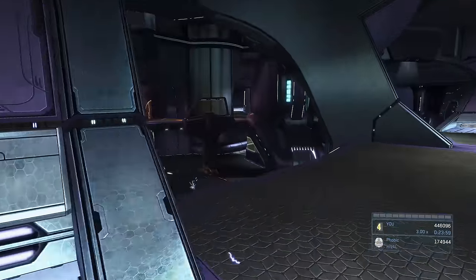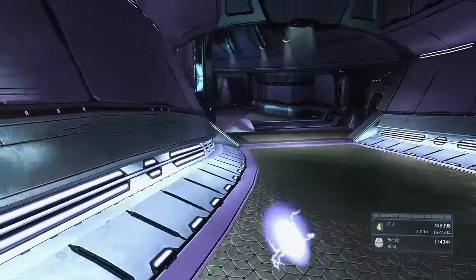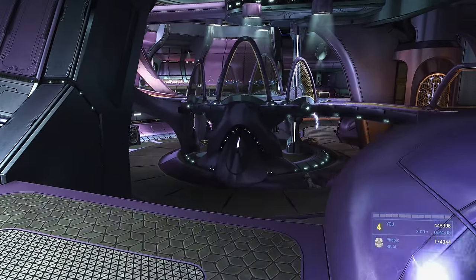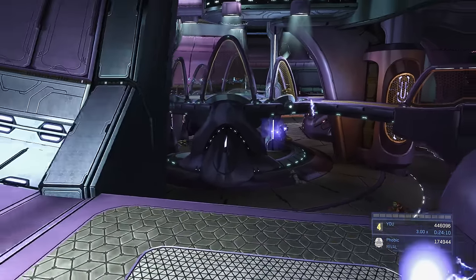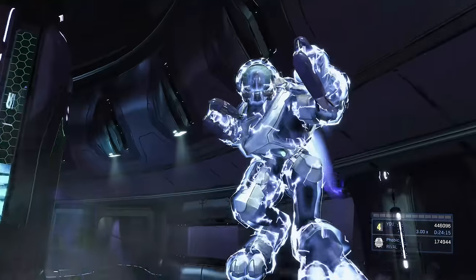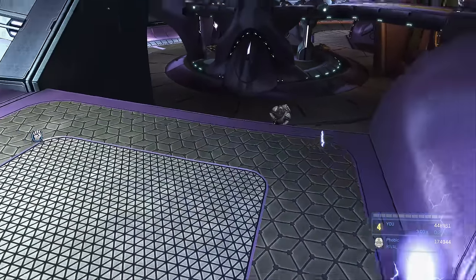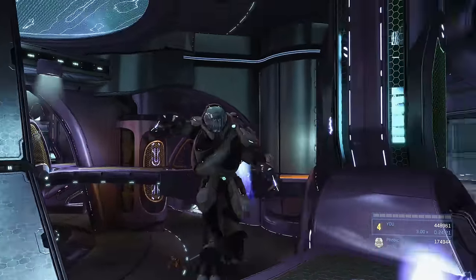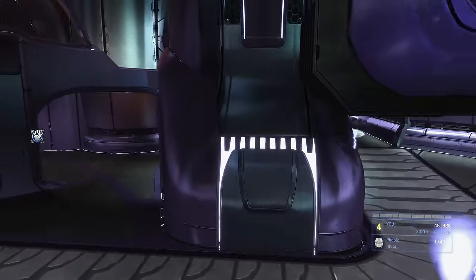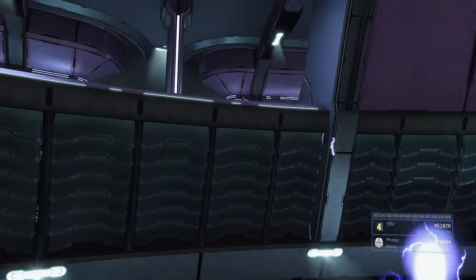One good thing about jetpacking elites: when they're jetpacking they cannot shoot you, so they're totally vulnerable. Just slice them once to stagger them and then slice again — easy kills. After taking out those two elites the whole room is cleared. Quickly grab a needler rifle from over here.